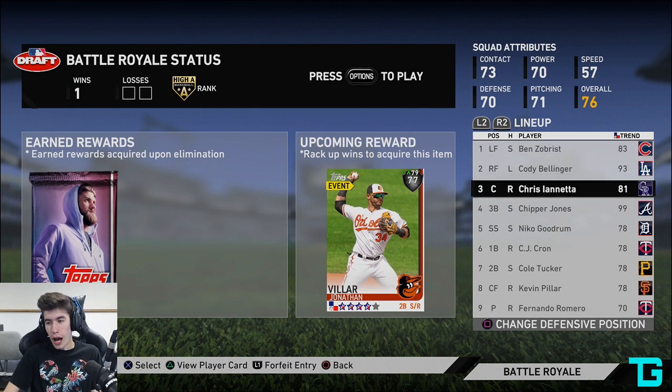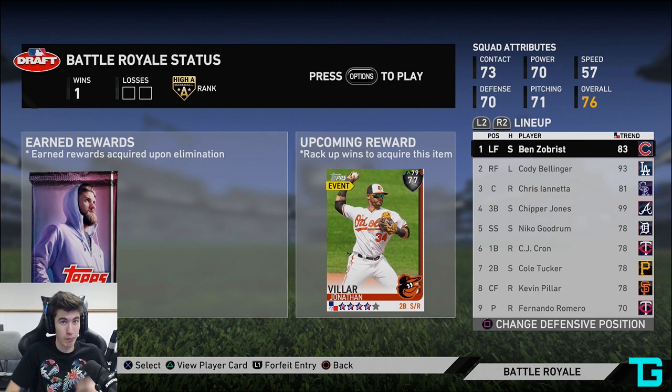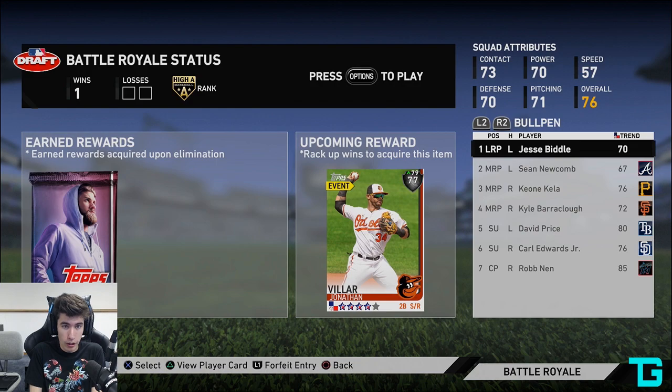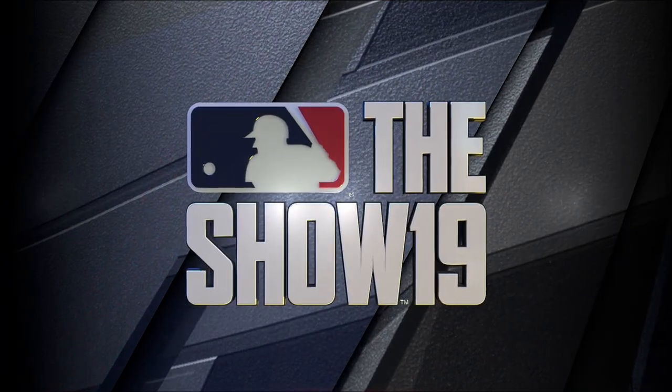I feel like Chipper Jones can destroy any card, but Ben Zobrist might have a tougher time if my opponent brings in a better reliever. I'm definitely going to be looking at the draft video comments to see if anyone has lineup changes. This is the team, this is the bullpen. We're playing Minnesota — full send. Our opponent has 82 Philip Irvin, 95 Charlie Blackman, 99 Willie McCovey, 87 Miggy, 83 Alan Trammell, 81 Gerardo Parra, 79 Joe Torre, Keston Hiura, and 79 Tanner Roark on the mound. Fernando Romero is on the mound for us.